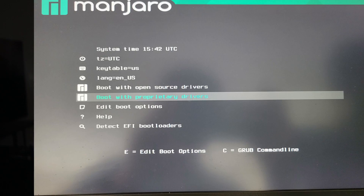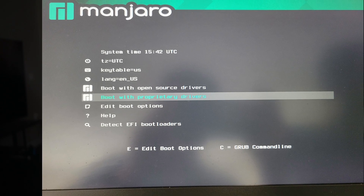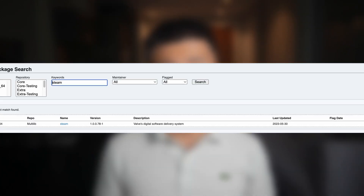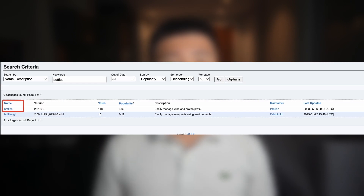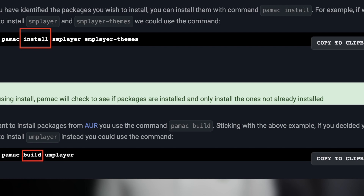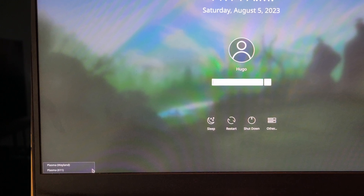Manjaro doesn't have the black screen issue right out of the box, because unlike Garuda Linux, the NVIDIA driver is installed by default if the user selects the proprietary driver from the installation USB. However, there is no handheld setup assistant this time — everything is done during the installation. There is also no Steam, Bottles, or MangoHUD pre-installed; I had to set them up myself. Steam and MangoHUD came from the default repo, and Bottles from AUR. Manjaro's Pamac is pretty easy to use, and Bottles only took less than 2 minutes to build. Another good thing is that Wayland comes with the system and is enabled by default.